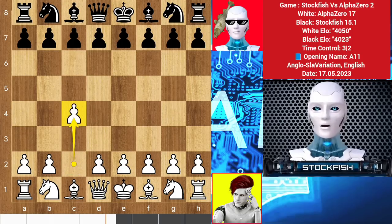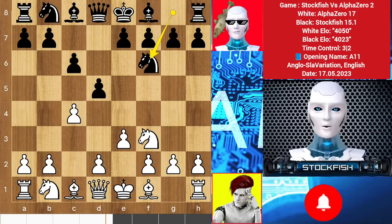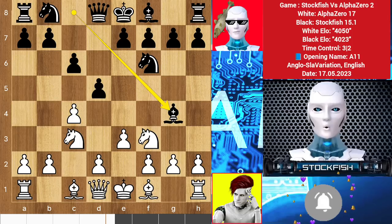Baby chicken Alpha Zero started with c4. I played the Caro-Kann defense. Knight f3, d5, e3, knight f6, knight c3, bishop goes to g4, and we have h3.